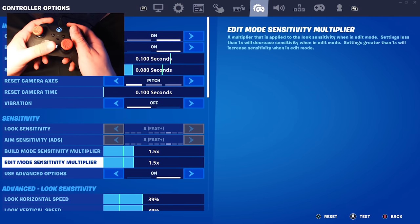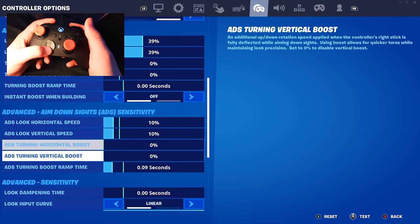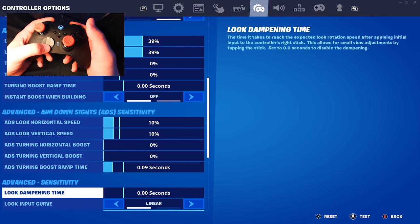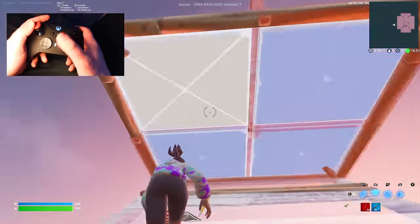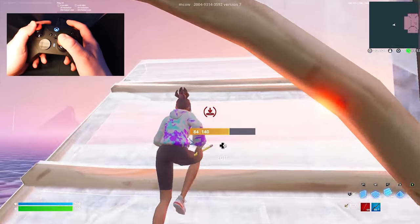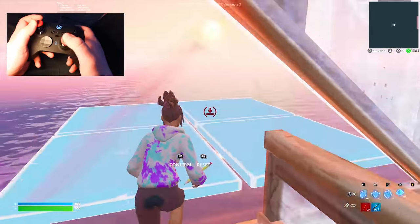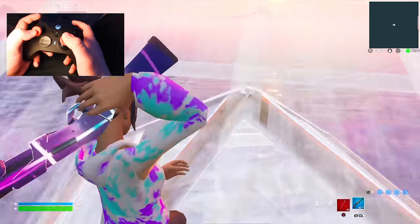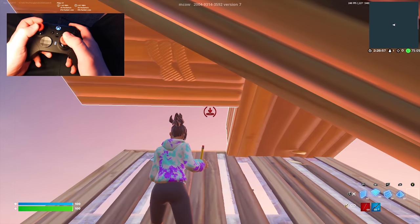So let me break them down: 1.5 build and edit, 39 horizontal and vertical, no boost or anything like that, boost ramp time on ADS sense, and I'm using an eight percent dead zone on linear. I'm not gonna lie, I did try this sense right before I started to record and it is super slow. There's a lot of things I can't do - when I'm going for quad edits and I look down to do this edit, most of the time I can't get a cone off, I can only get my floor off.